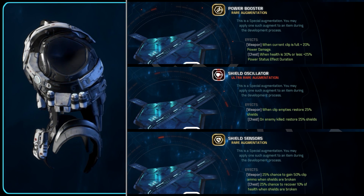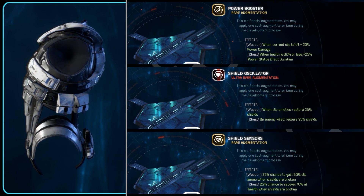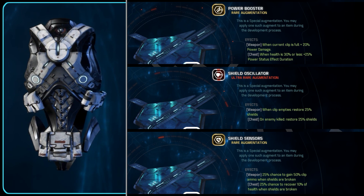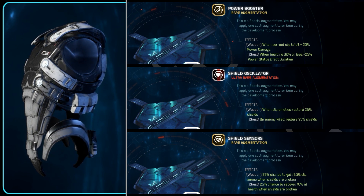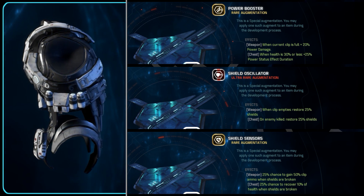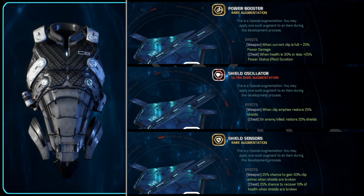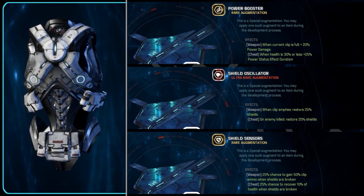The last one is Shield Sensors, which has a 25% chance on shield break to give you 10% health. Depending on whether your health is heavily buffed or not would determine whether this augment is any good for you. Even if your health is heavily buffed and you use bioconverters a lot, banking on this slot being only useful when you lose your shield seems a little reckless — use the Oscillator to make sure that never happens in the first place.